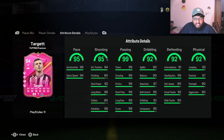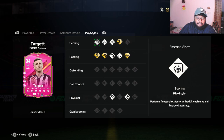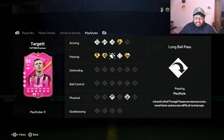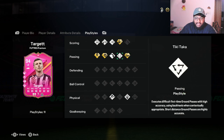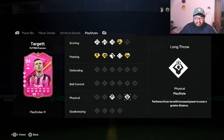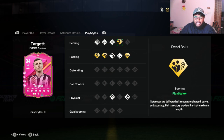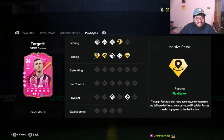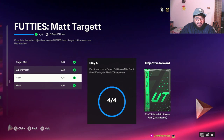Looking at playstyles, he has four playstyle pluses and seven playstyles. He has Finesse Shot, Chip Shot, Power Shot, and Dead Ball plus — what is happening, is he a defender? He has Incisive Pass plus, Pinged Pass plus, Tiki Taka, Whipped Pass plus, and Trivella — nice. He also has Long Throw. I'm not sure how you trigger that but it is what it is. For scoring and passing he literally has everything except Power Header. This is crazy.